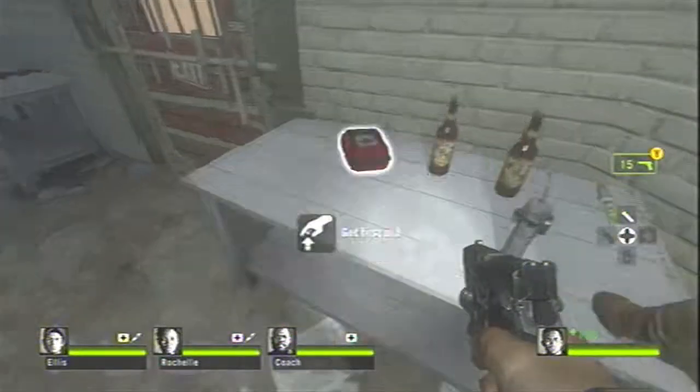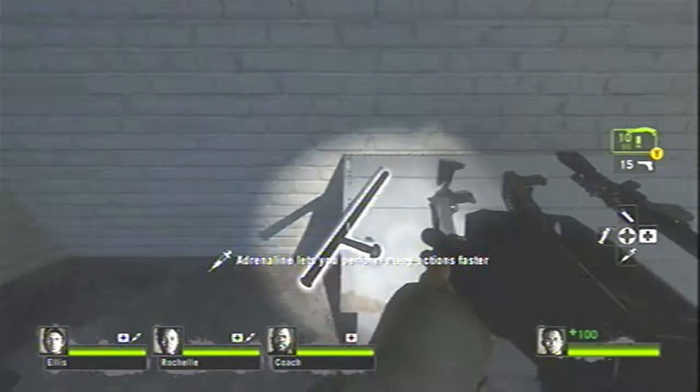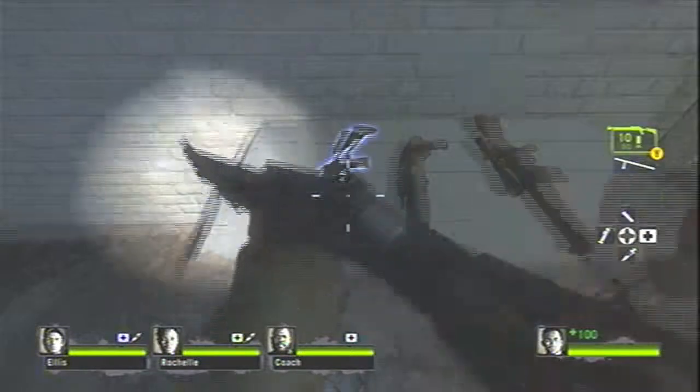What you want to do is grab a pipe bomb, an adrenaline shot, our usual first aid kit, a melee weapon, and a shotgun.